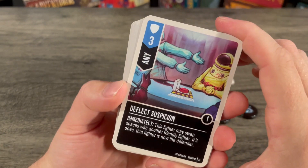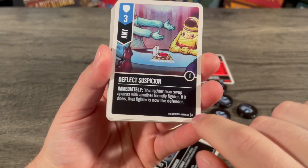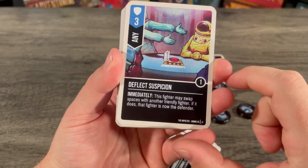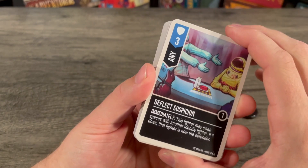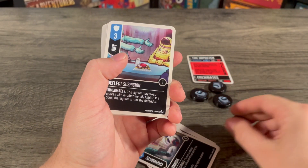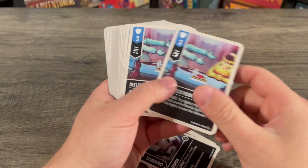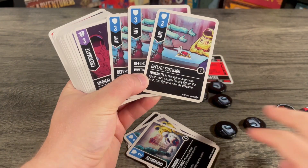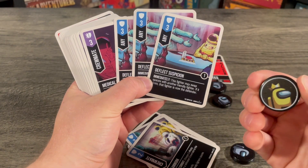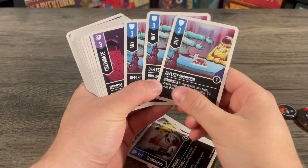Then there's Deflect Suspicion during a meeting: three defense, one boost, three copies. Immediately, this fighter may swap spaces with another friendly fighter. If it does, that fighter is now the defender. So if your opponent is about to attack your imposter and you don't want that to happen, you can play this card — he's still considered a crewmate — swap spaces, and the crewmate you swapped with is now the defender so you don't reveal your imposter just yet.